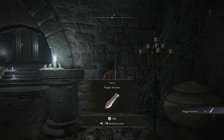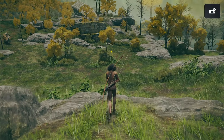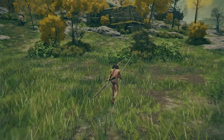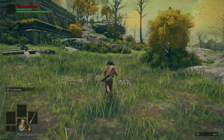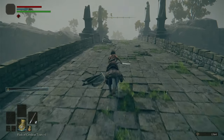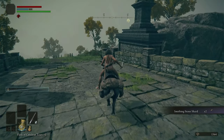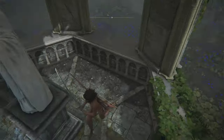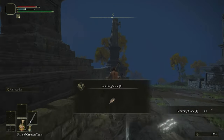The next thing I noticed was that the Finger Severer for multiplayer looked noticeably different. As I started into the open world, I didn't notice any massive framerate changes from more recent versions. The smithing stones in the base version are classed as Smithing Stone Shards and Large Smithing Stones rather than using a numerical value like in all the updated versions of Elden Ring.